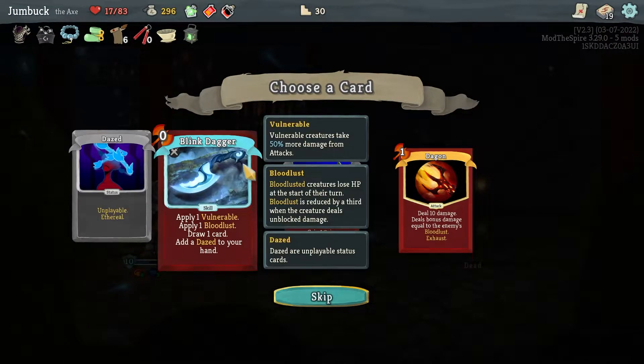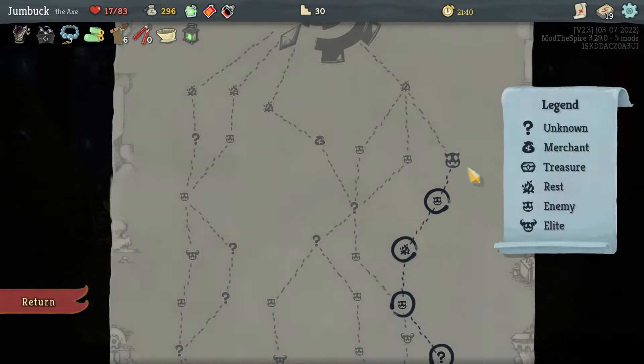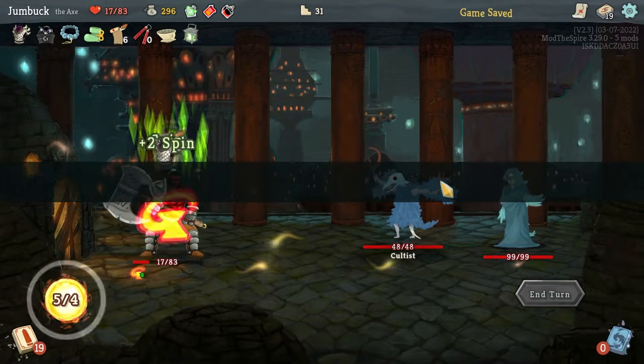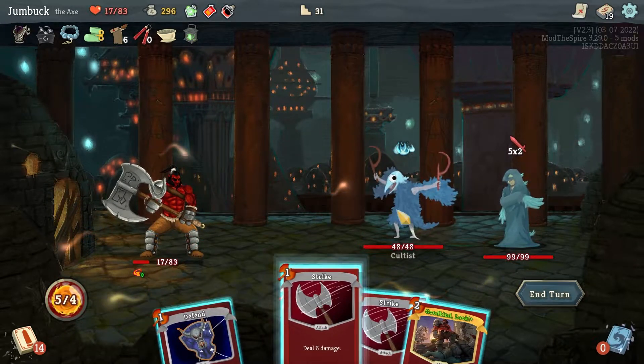Pink Bagger — add a Daze to your hand, but apply a Vulnerable, apply a Bloodlust, and draw a card for free. Nah, I'm gonna skip over it. Don't want to use the bunch and get a shit ton of Daze. I'm running through my deck.